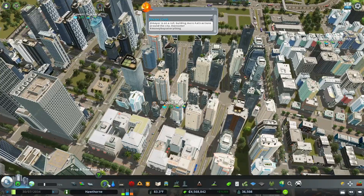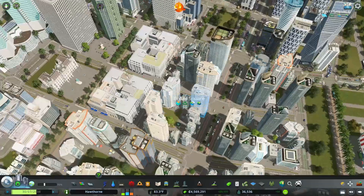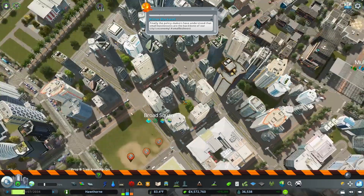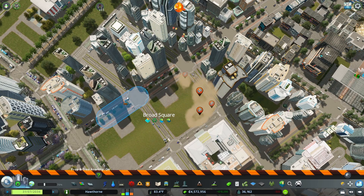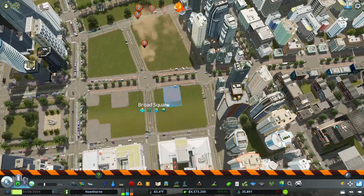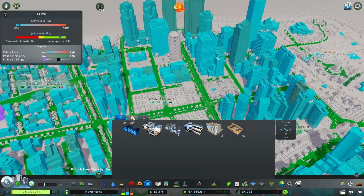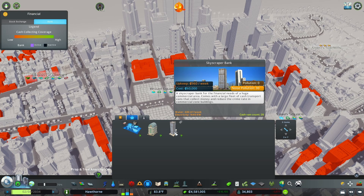Now I need to place the stock exchange. I'm going to go ahead and delete these existing buildings - since I use Plop the Growables, the zones don't change by themselves, you have to delete the old ones. And I want to put down the stock exchange as well. Over here in the unique buildings tab: small bank, large bank, and the skyscraper bank.